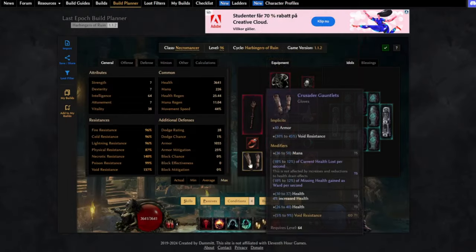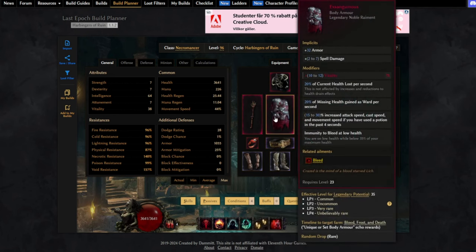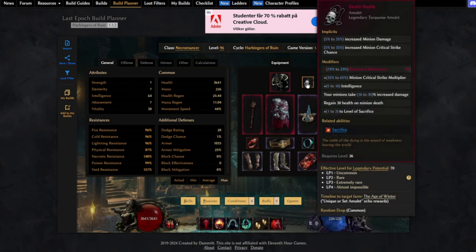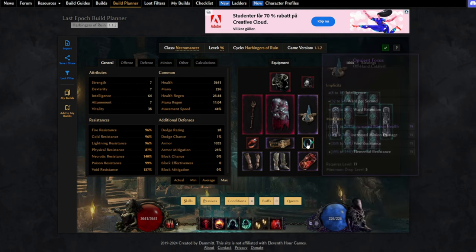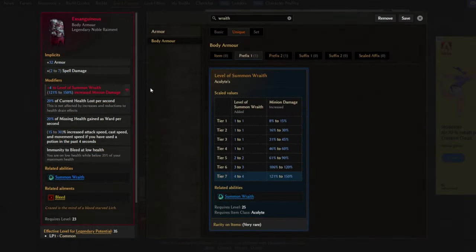For the stats you really want to aim for: health, resistances, intelligence, minion damage, and vitality can be nice as well for some extra health to your character. One big thing I missed on this character is the plus levels of Summon Wraith on the chest, which lets you add more points to the skill for even more damage and cast speed, and also increased minion damage from the affix itself.